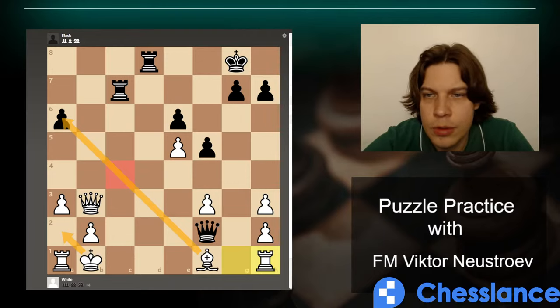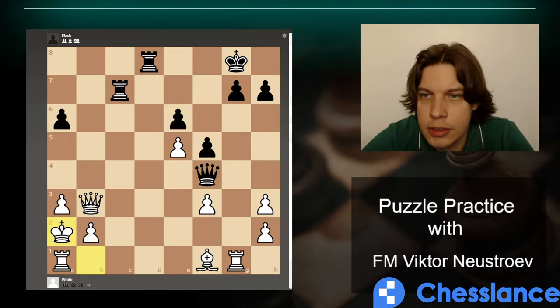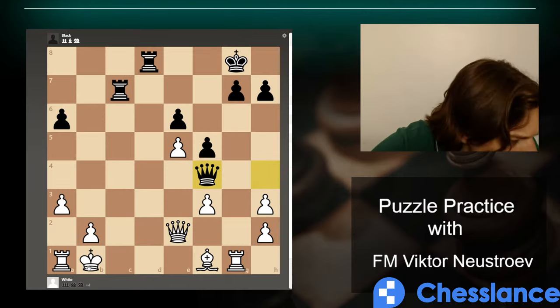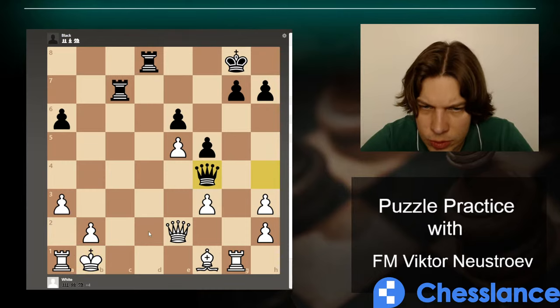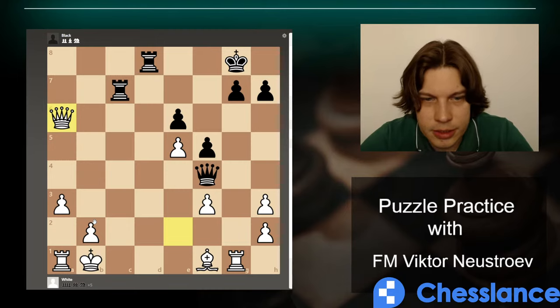Queen f4, Rook g2 — in that position it doesn't make sense. Maybe after this move Queen f4 makes sense. Then I move my queen — Rook d2 is coming. But I can move my queen to a6. It's suspicious, but what does the engine say? It works. I don't see how they can win. Rook d1 goes too — even if they take here there is no perpetual check, because they cover the f4 square.